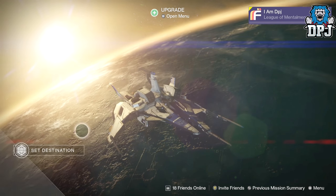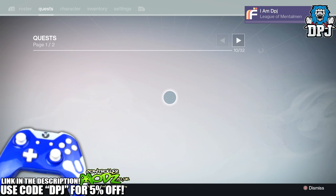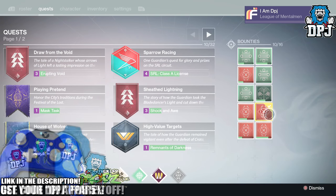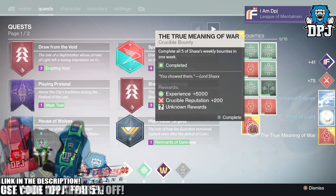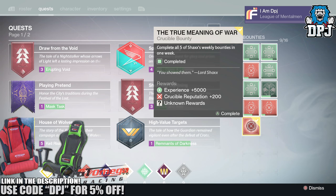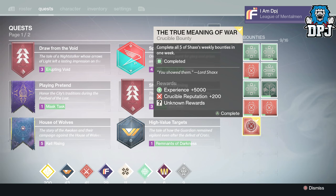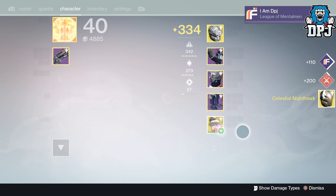What's going on guys, it's your boy DPJ here today with another Destiny video. Today I bring you my True Meaning of War looting results for the past three weeks — that's nine loot drops in total. Let me know the best thing you've ever received from this weekly PvP quest in the comment section. Also guys, smash that like button as the support really does help out.